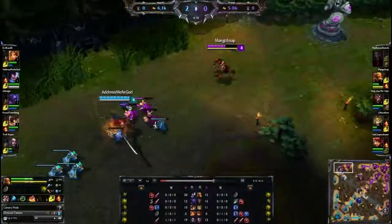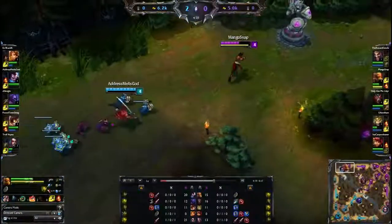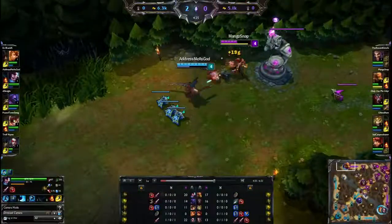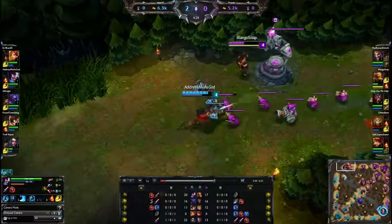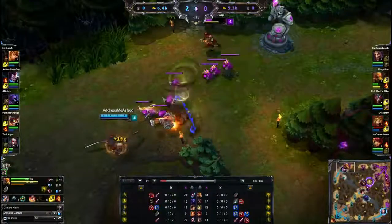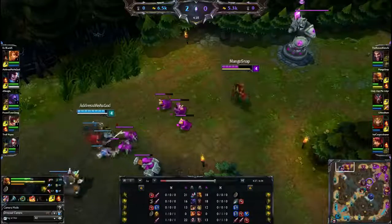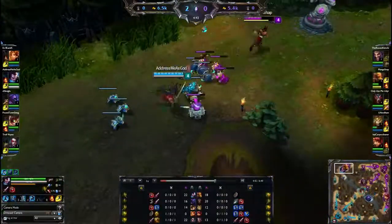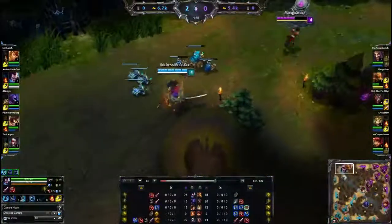Blue team definitely just winning all across the board. Yasuo with some extreme lane dominance in top lane — only level 4 at this point. Lee Sin isn't able to land those Sonic Waves, just not gonna be able to do anything to Yasuo now. What Yasuo is gonna have to look out for is getting a little too over-aggressive, which definitely happens especially down here in the silver tiers. When you start crushing a lane like this, players tend to get really greedy and dive under tower, take a tower hit — that has been the fall of many a dominating top player.